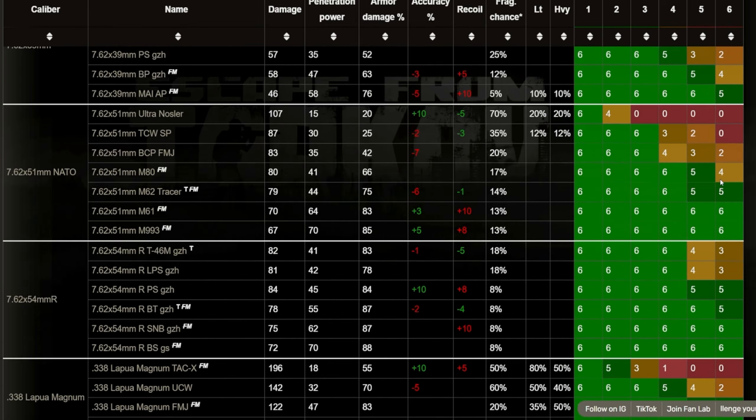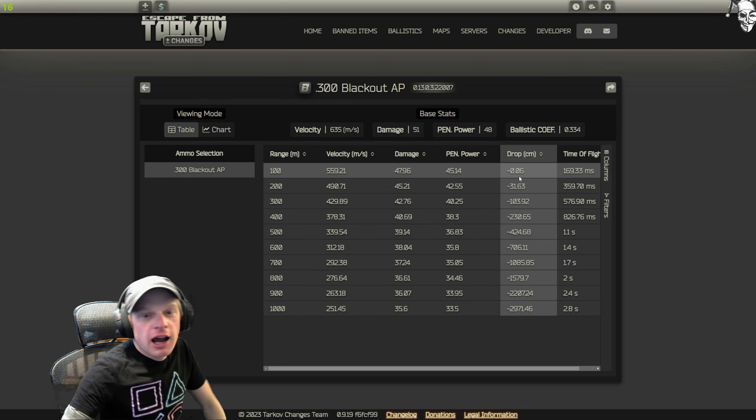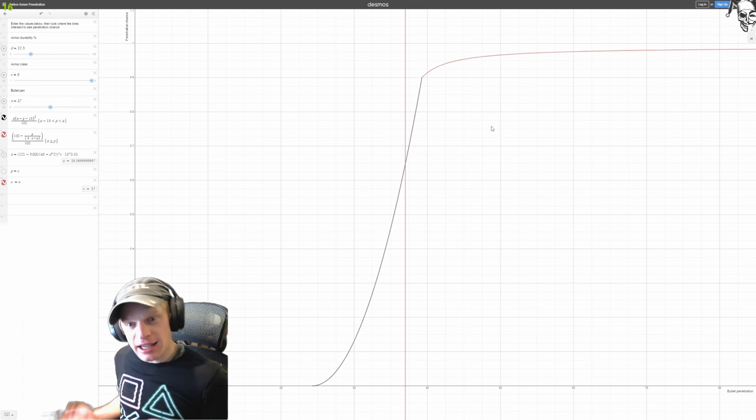You have all probably seen this ammo table. Use BattleBuddy to calculate penetration chance. Maybe you know some rough rules about how much damage a bullet will do if it does penetrate the armor. What about how many shots it will take to kill someone with a specific armor and ammo combination? If we knew that, then we could come up with some great scientific comparisons of armors based off statistics instead of hand-generated values.